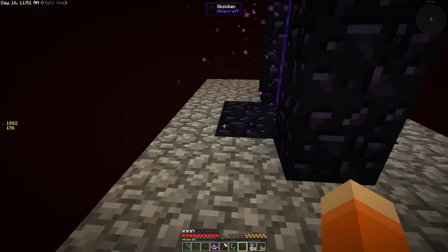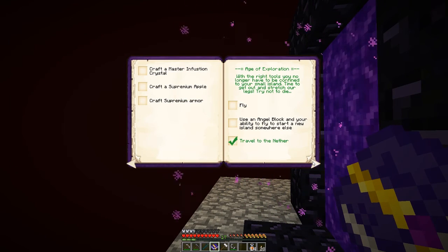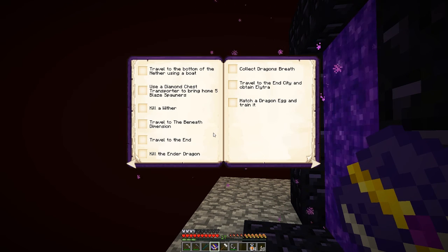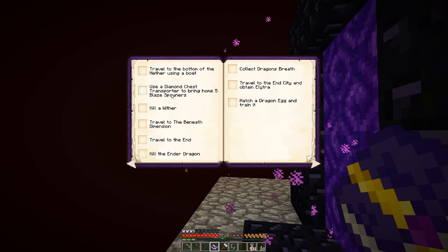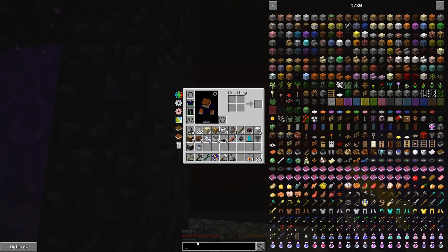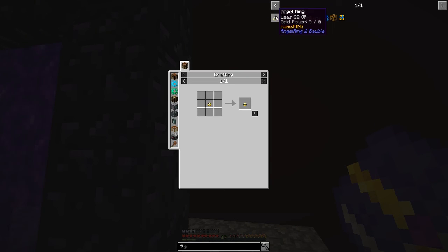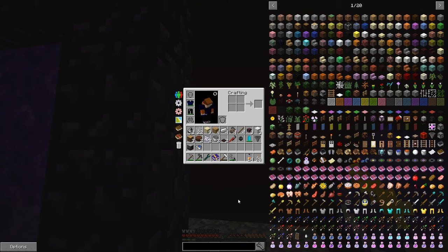I'm not entirely sure what the use of being here is, but let's check the quest book. Travel to the nether, travel to the bottom of the nether using a boat, diamond chest transporter, kill a wither, blaze spawners — it looks like we need flight somehow. There's the flying ring but that needs the angel ring, which needs a ghast and a drop of evil from wither skeletons. You might be able to use the RF Tools flight module eventually but I'm not sure that's worth it.